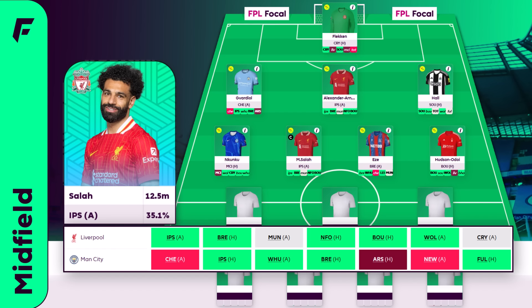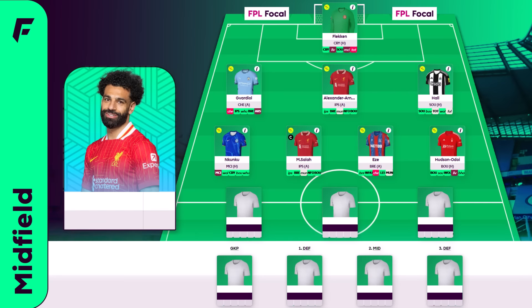You get a run of captaincy which is Ipswich GW1, Ipswich again GW2, Man United or West Ham GW3, Forest or Brentford GW4, and then it's Bournemouth, Wolves and then Fulham. Liverpool have looked really sharp in preseason despite lots of players having not returned yet or just returning now. It's lined up nicely with a new manager and some easy fixtures to start the season — I don't see them struggling much in the opening game weeks.